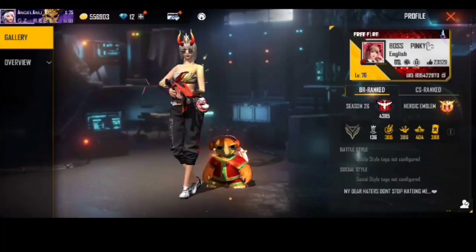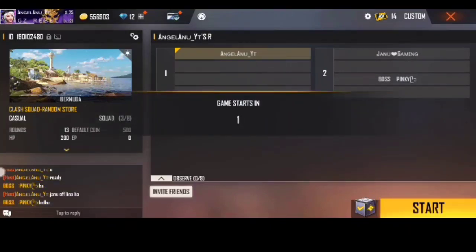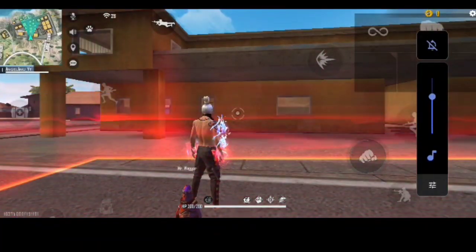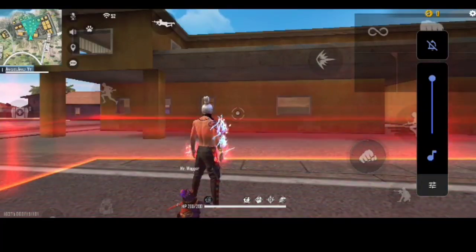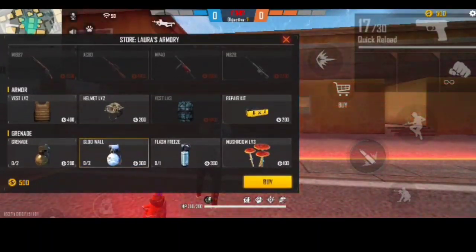We have to get to the gameplay. I am going to create a room. So this is going to be a 1 vs 2. The game is started and I am going to choose 500 coins.